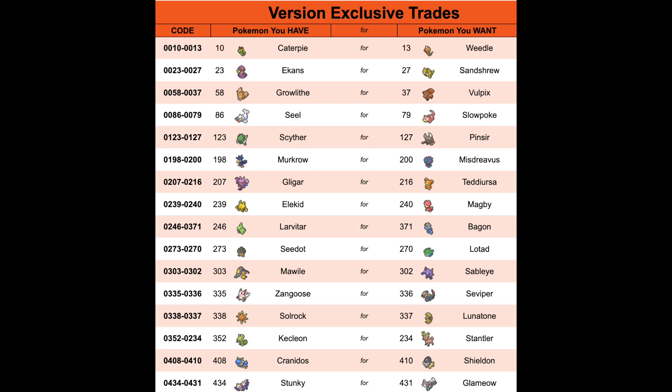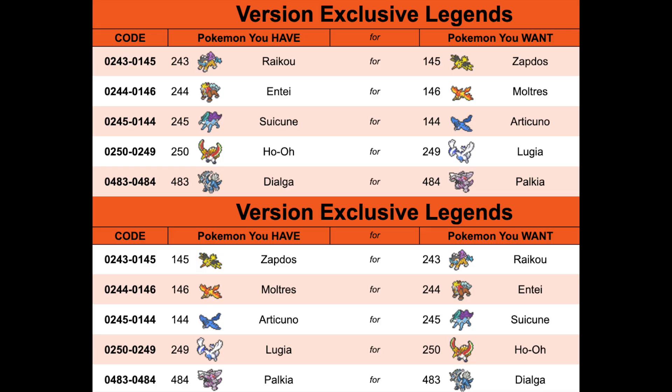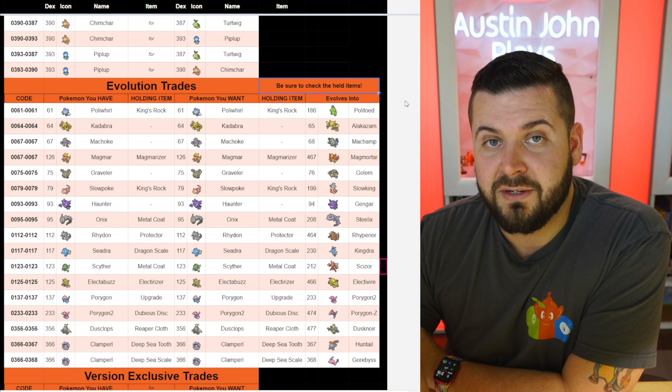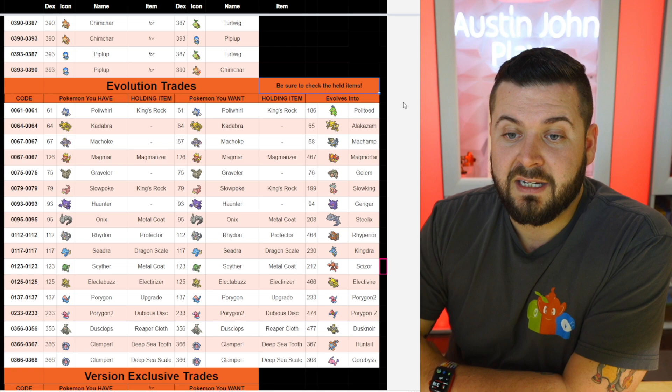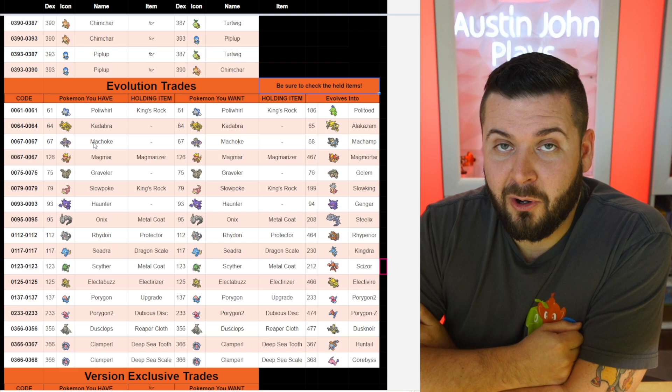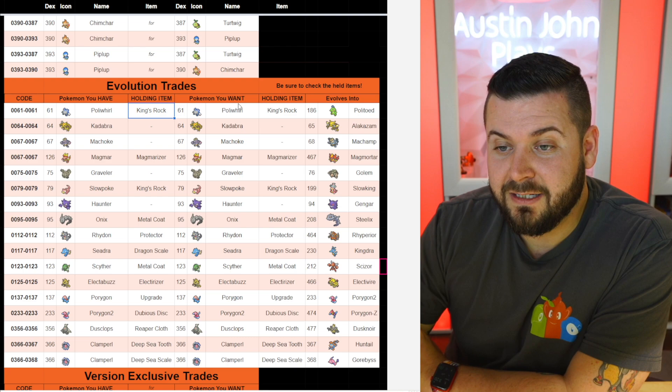I want to put it out now that if you write for a news article, please feel free to spread this information as much as possible. A really big pro tip for evolution trades: be sure to check the held items. You do get the summary screen of the Pokémon you're trading for, so check it — some people might think it's funny to trade a Haunter with an Everstone. It's actually programmed into the game; there's an NPC who trades you a Haunter with an Everstone. Make sure they are holding the appropriate item.